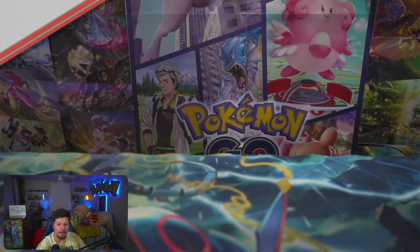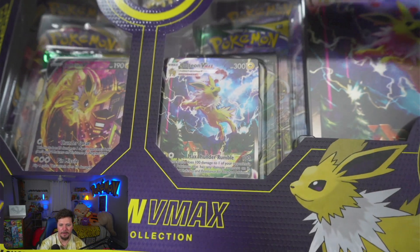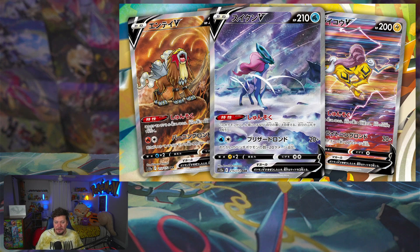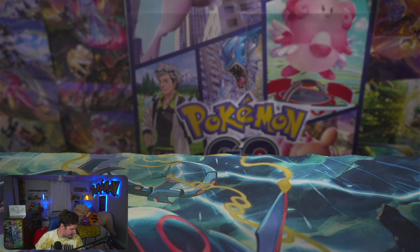We're gonna start with the Jolteon. Here is the Jolteon box. I love these promos that come in these boxes. The day of this recording is November 4th, 2022. I saw leaks from V-Star Universe and there are some amazing artworks in that set - the Entei, Suicune, and Raikou that I saw look insane. Here is the coin - so glorious.